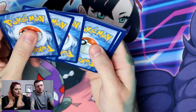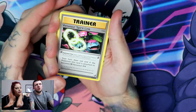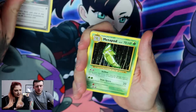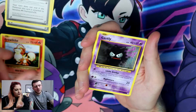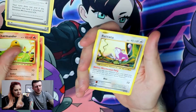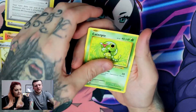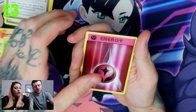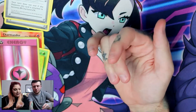Starting off: Venusaur Spirit Link, very nice. Metapod, Charizard Spirit Link, Growlithe OG Growlithe, Gastly, another Charmander. Rattata, Caterpie, a reverse Fairy Energy, and a Dugong. Welcome to the gang — go shag your brother!